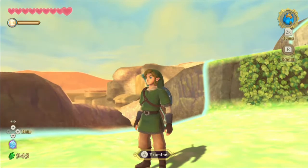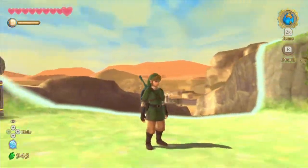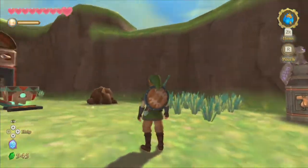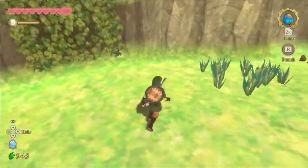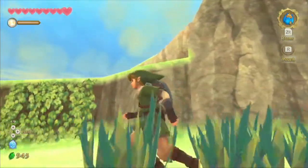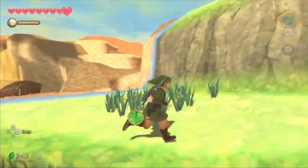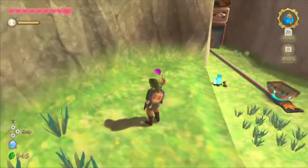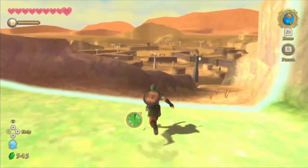Hello everyone, and welcome back to The Legend of Zelda Skyward Sword HD. Last episode, we ended up making it to the Lanayru region, and we found out it was a barren desert with a few stones called timeshift stones, and they bring us back to the past. This episode, we're going to explore the Lanayru region even more — and cool, an ancient flower. So let's head forward.